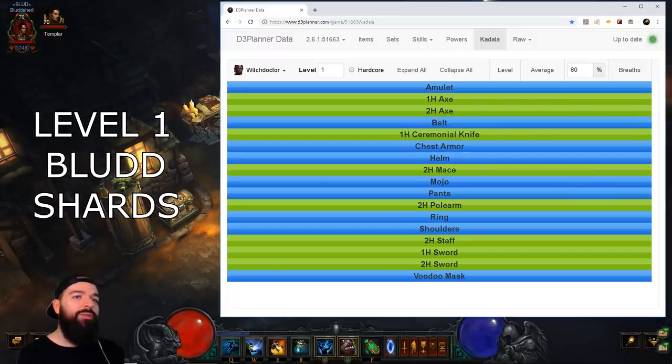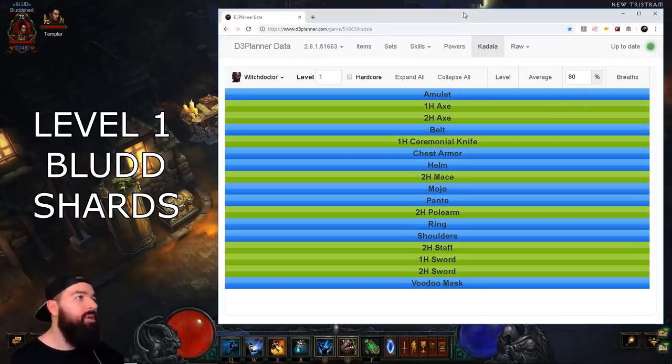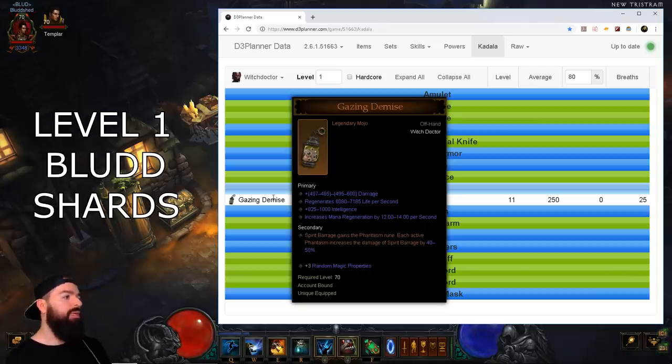First things first, we're going to talk about the 475 Blood Shards you get in the Challenge Rift Bag and how to spend them. If you want a guaranteed multiplier and want to make sure your season starts out right, you gotta go for mojos. There's only one possible mojo for Witch Doctor and that's the Gazing Demise. You get a huge multiplier with it — I was able to do T6 up to level 20 just using this and no gear whatsoever. It's really powerful and super underrated.